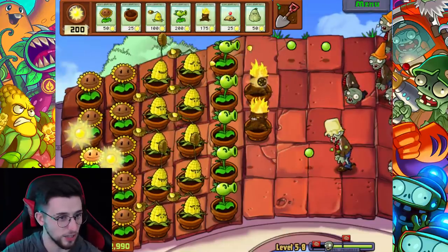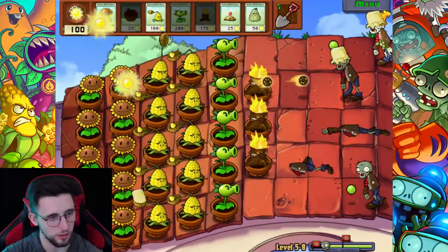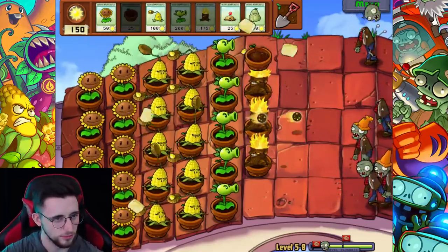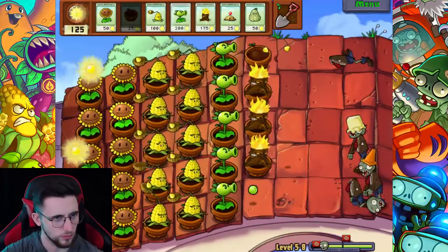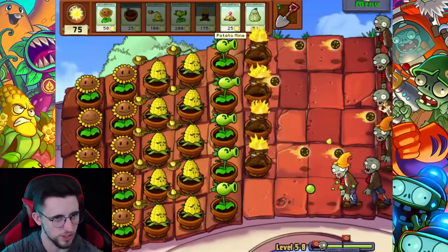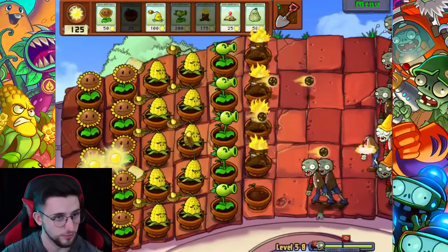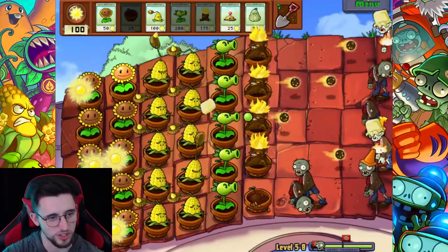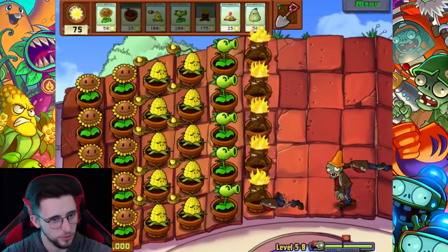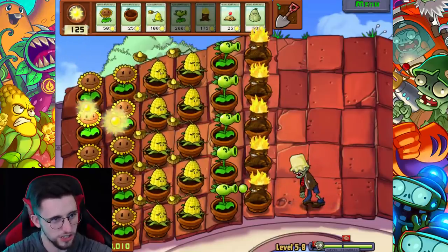Also just realized this is gonna be where I get the final plant - I've got one more plant to fill the catalog apart from the upgrades, and this is going to be where I get it. They're definitely gonna send another one so I need to make sure I've got my torchwood set up. Reassuring to know that squash doesn't do anything against the gargantua. But I could totally use the squash for the imp - I'll keep the squash back for that.